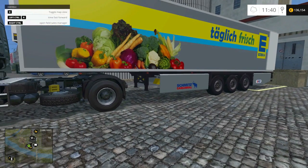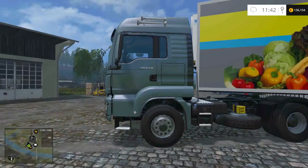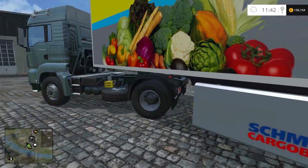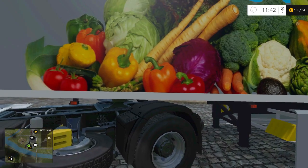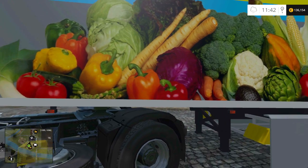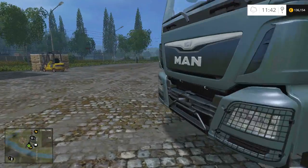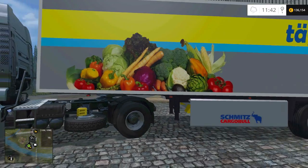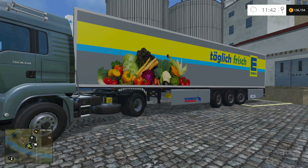One more thing I was hinting at earlier — the little problem this trailer has with attachment. On uneven terrain, the collision box of the truck can collide with the collision box of the trailer, and you'll get stuck and not be able to steer. The solution is to just detach the trailer quickly and reattach it, and then the problem should be gone. Otherwise, as I said, it's a really nice trailer — I'm out, see you guys!